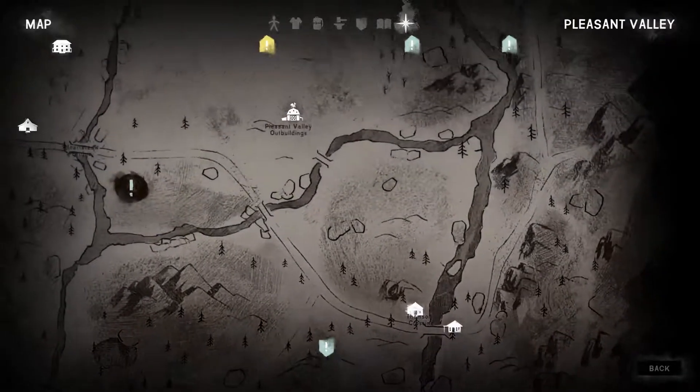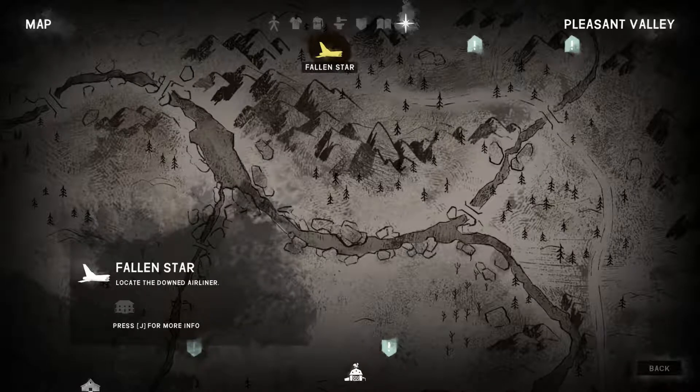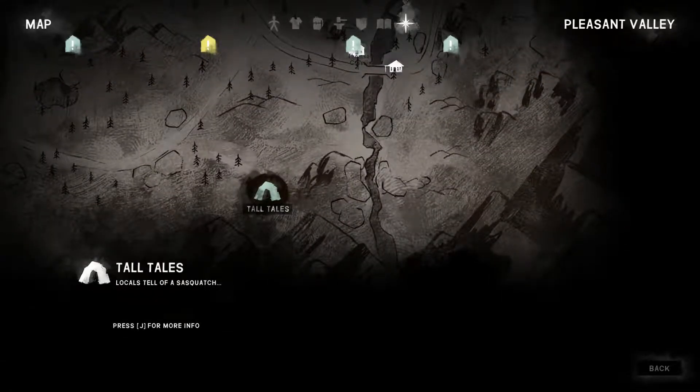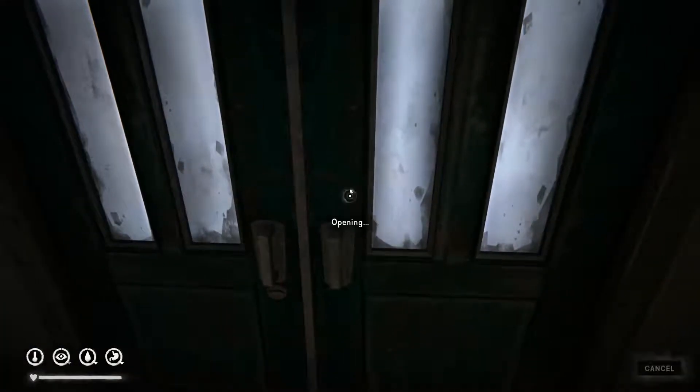Now we have a lot of optional tasks. Our main task is of course to go to the airliner. But to be honest I like the idea of some of these side quests. It definitely lets us explore the area a little bit, so maybe we'll check out the Sasquatch thing. I think first though we're going to check out this town.